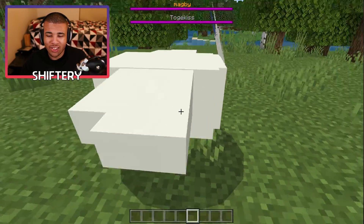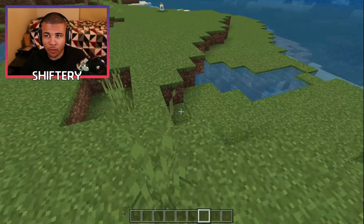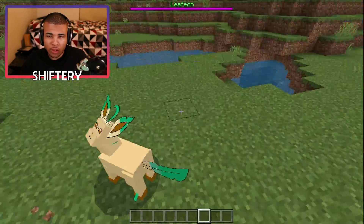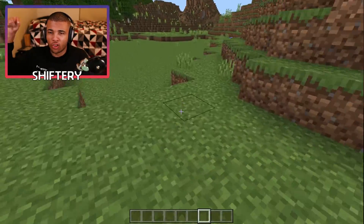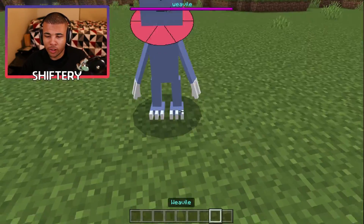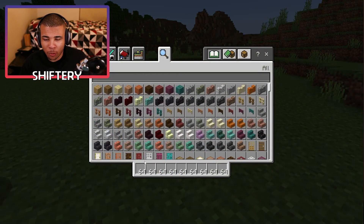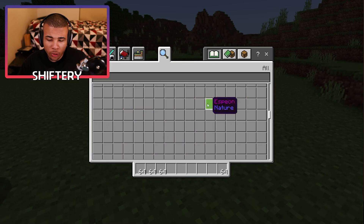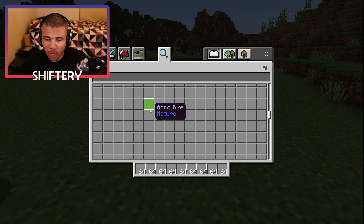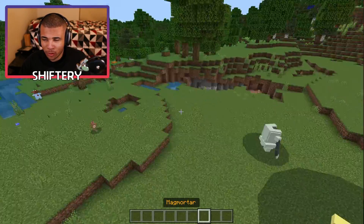Let's spawn in the next one - shiny Togekiss. That's actually insane. You can actually tame these Pokemon, just by getting a Pokeball or following some special steps. You guys might want to read the article I'm going to put down in the description below. Here is going to be a Weavile, which is pretty cool. I'm just such a big fan of this mod because it has a good variety of Pokemon. We have a shiny Steelix - that's absolutely insane. Next we have a Magmortar, which does look pretty crazy.